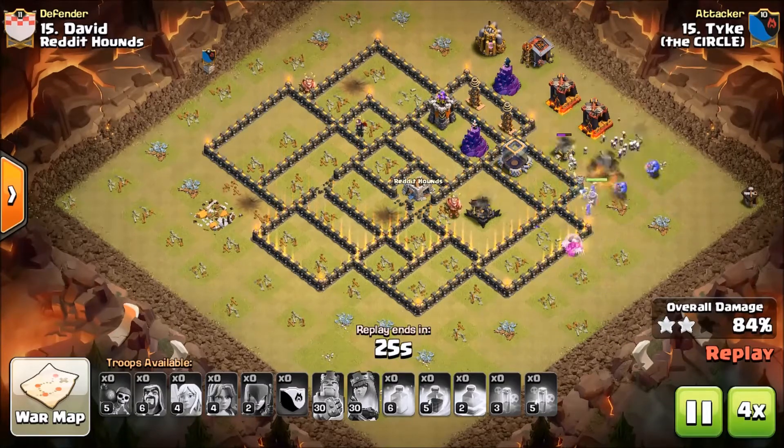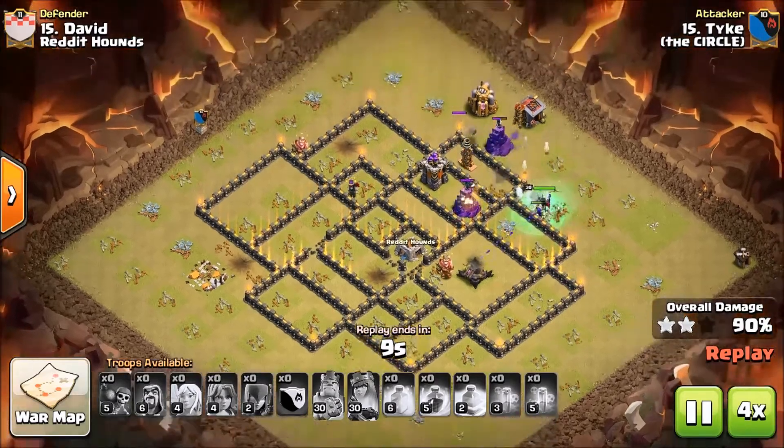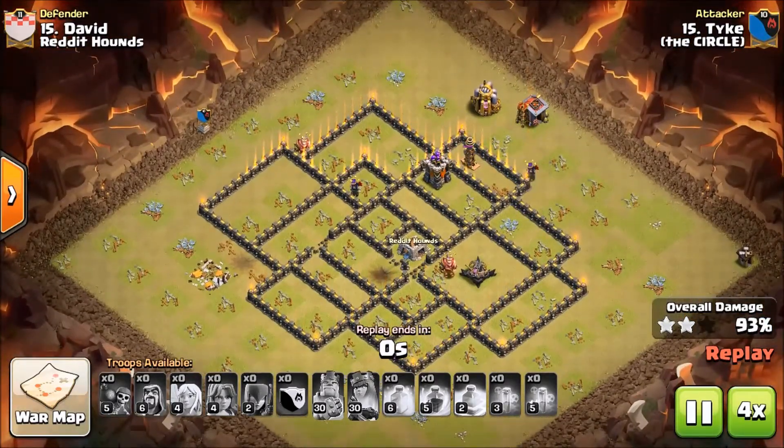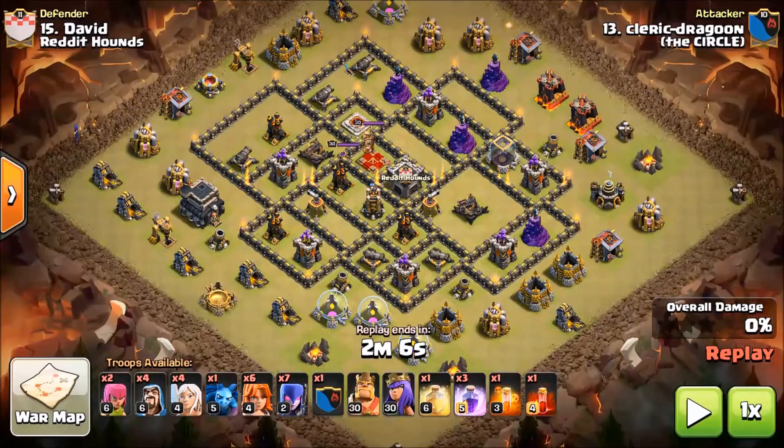As you can see it gets a really huge percentage. His queen wasn't going to get it — actually his queen died. So Tyke got a 93 percent.